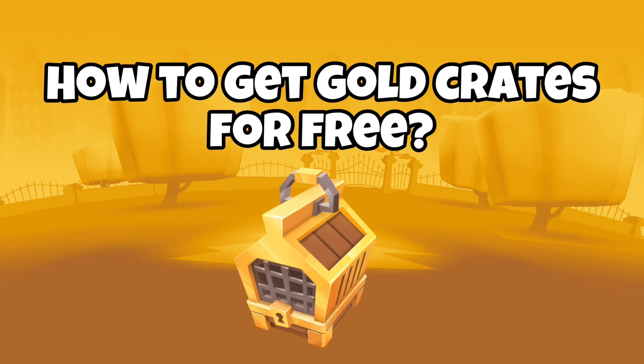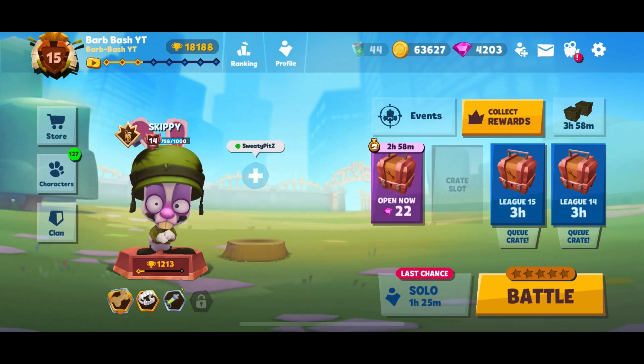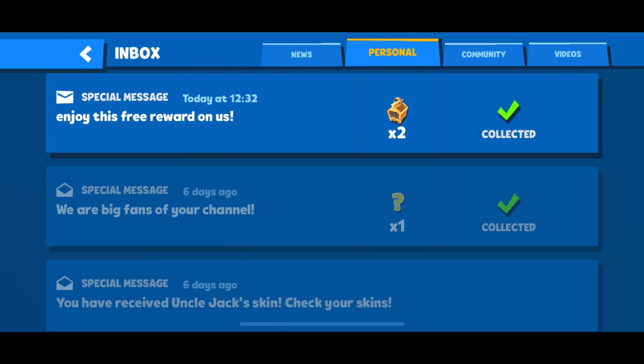Now, you're probably wondering this question, so let's get into the tutorial. Open up your Zuba homepage and go into the mailbox icon. This is your inbox — click on it and go to the personal tab. This is where the reward is going to be, and now enjoy the crate openings.